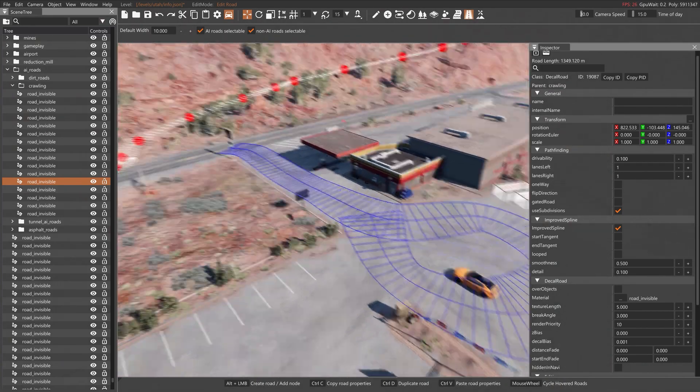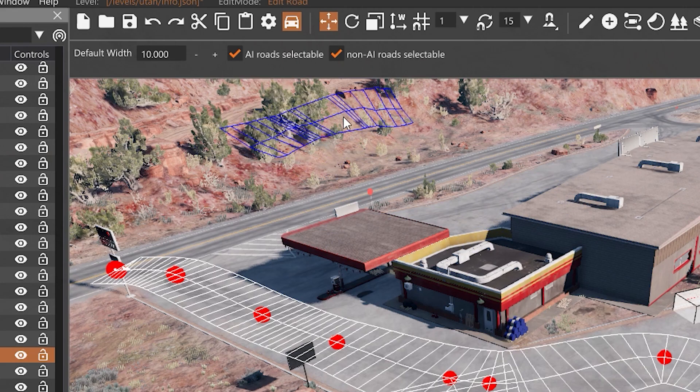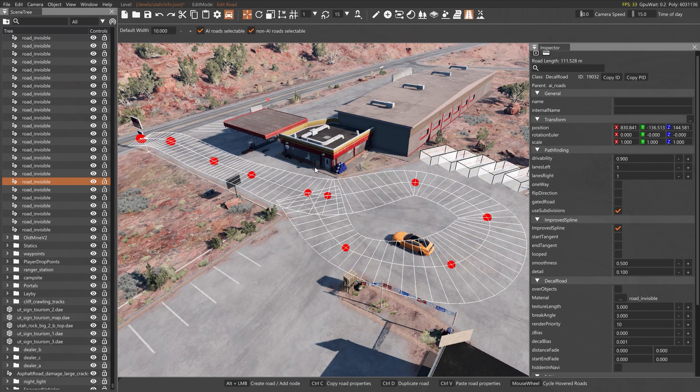I just wanted to give an overview of AI roads — what some of the things mean, some of the settings — so you can get a feel for what's going on, and also discuss lanes, one-way, flipping the direction, that kind of stuff. Oh, before I go — up at the top you see where it says 'AI roads are selectable.' You want to make sure that is checked, because otherwise you won't be able to select these AI roads to work on them.